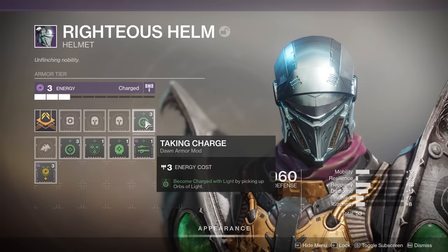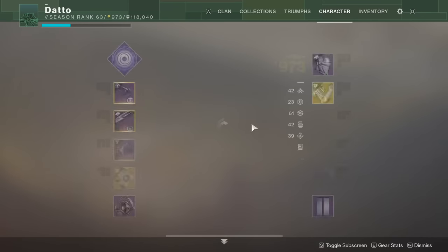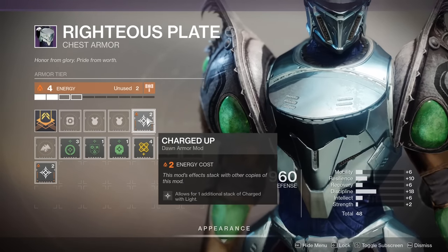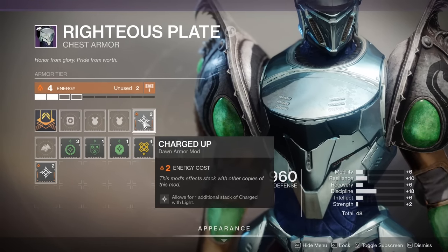You can stack charged with light up to 2 times, only being able to stack it to 3x with another Dawn specific mod. Mods that use charged light will consume either 1, 2, or all 3 stacks, depending on the mod and the effect.